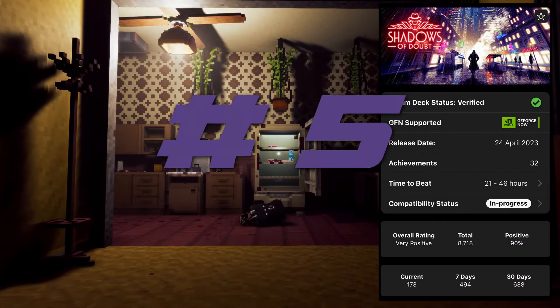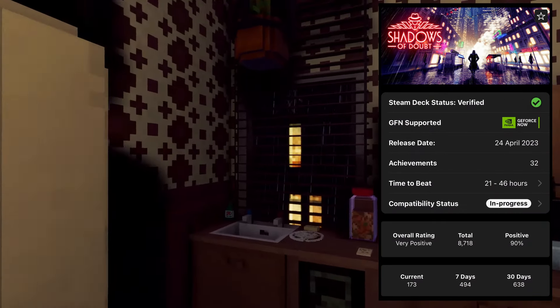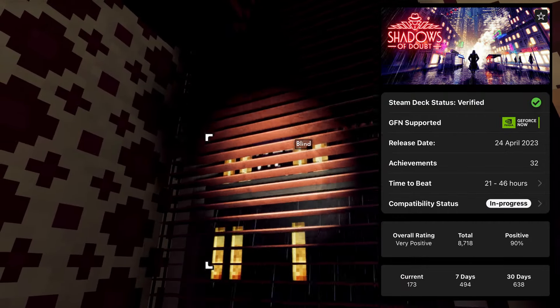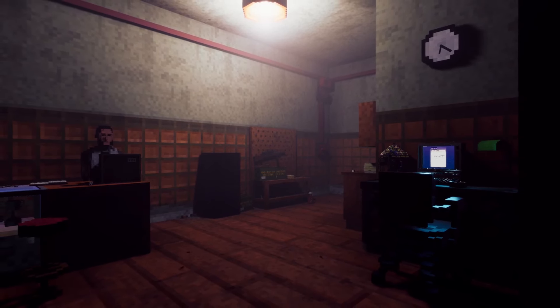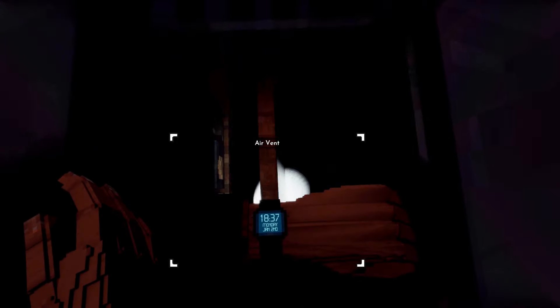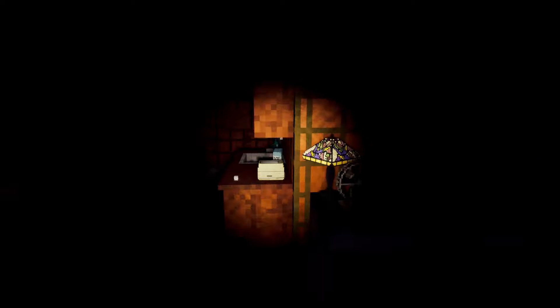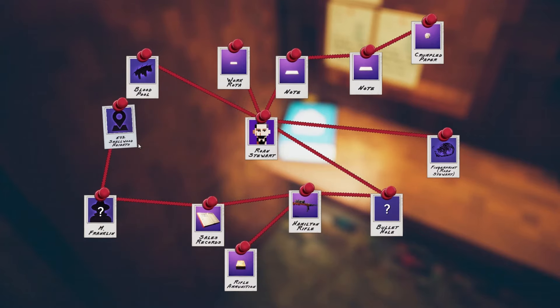At number 5, Shadows of Doubt. Set in an alternate reality of a hyper-industrialized 1980s, think like a detective and use a variety of gadgets as a private intelligence investigator. Gather evidence and make money by solving cases, finding and selling information and more. Explore anywhere in the city — every nook and trashy bar, every place of work or seedy hotel room.